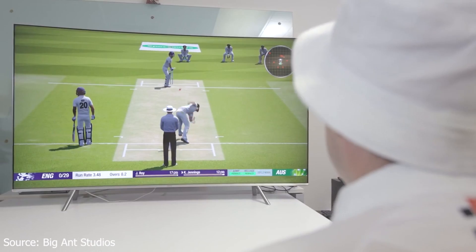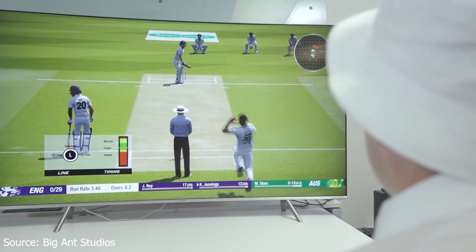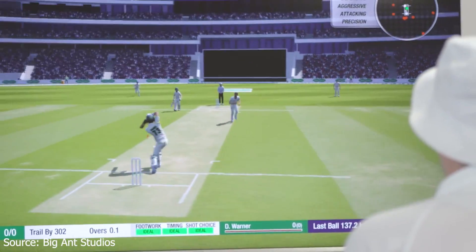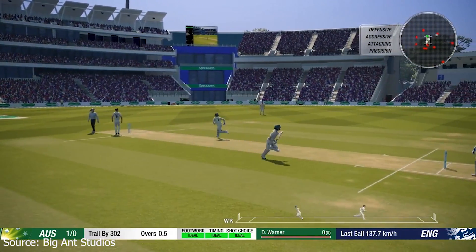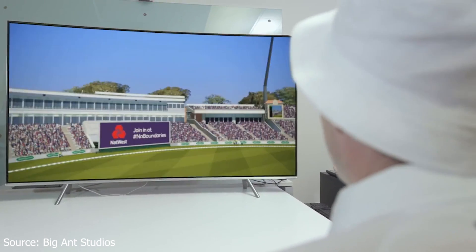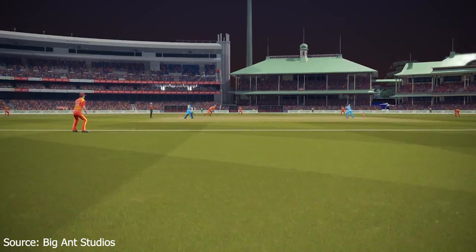Big Ant Studios have listened to the fans, and they've improved the AI's match awareness, so they'll attack more when they should, they'll defend better when they should, they'll rotate the strike, the fielders will back up, and it just makes for a more compelling complete contest. Solid shot, goes for four. As mentioned, the AI's a lot smarter now, and you especially notice that when you're batting. They'll learn your strengths and weaknesses and really make you work hard for those runs. Another new feature is, at the end of the innings, you can go back and look at highlights. Whether it be a T20 game, a one-day world championship, or just getting involved in the Ashes contest, Cricket 19's got you covered.